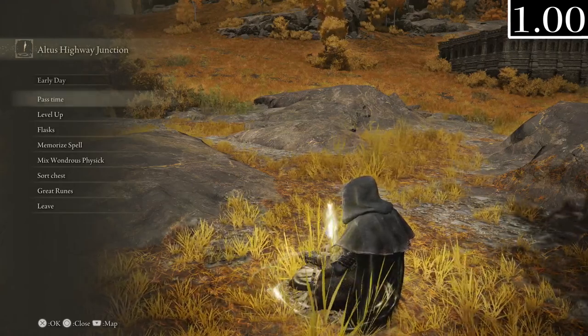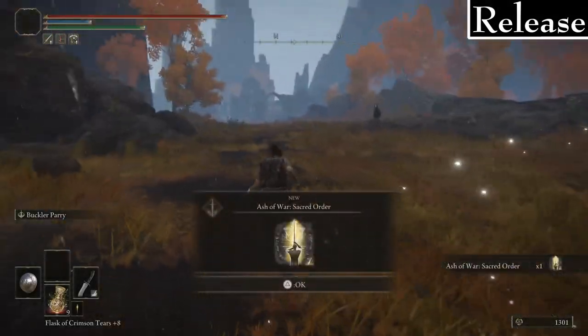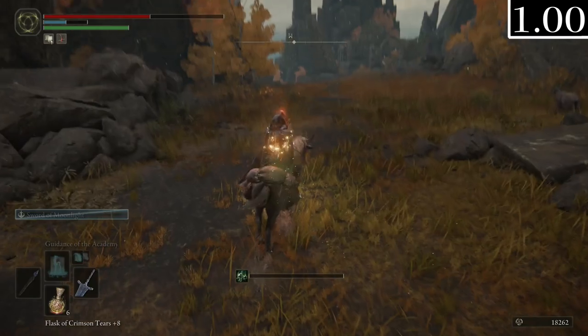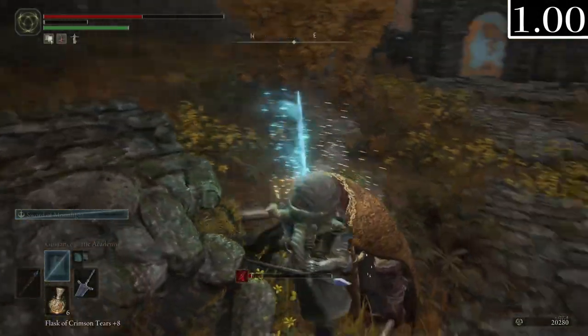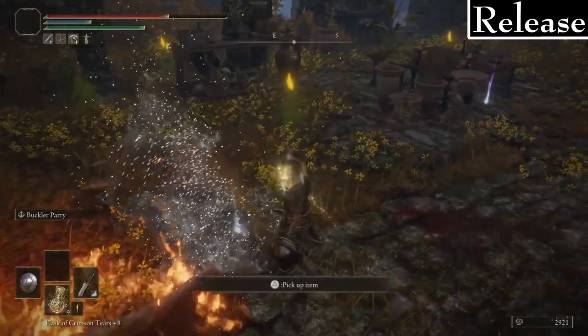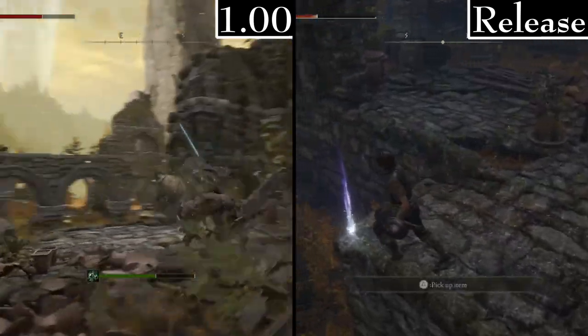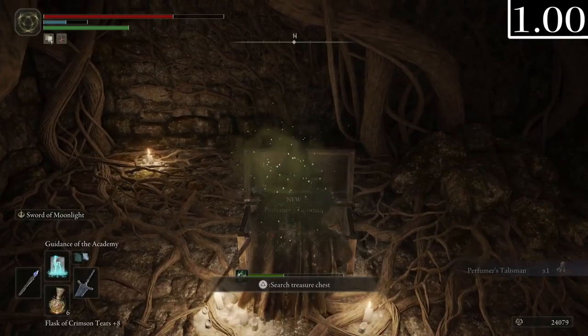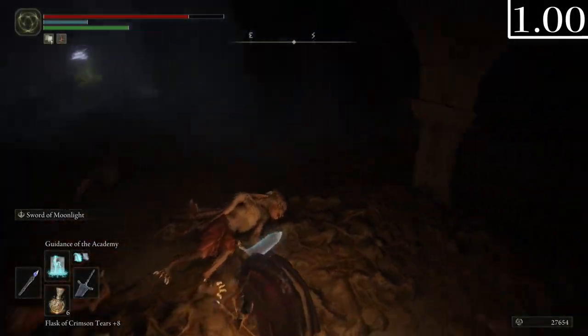In the Perfumer's Ruins I didn't find a Secret Order Scarab, so I couldn't tell you where that is. When I killed the Omen Killer enemy here it didn't drop its set — it normally doesn't drop the mask, but it didn't drop anything at all in this version. There are normally two perfume bottles in this area but I found none of them. The talisman was still here though.